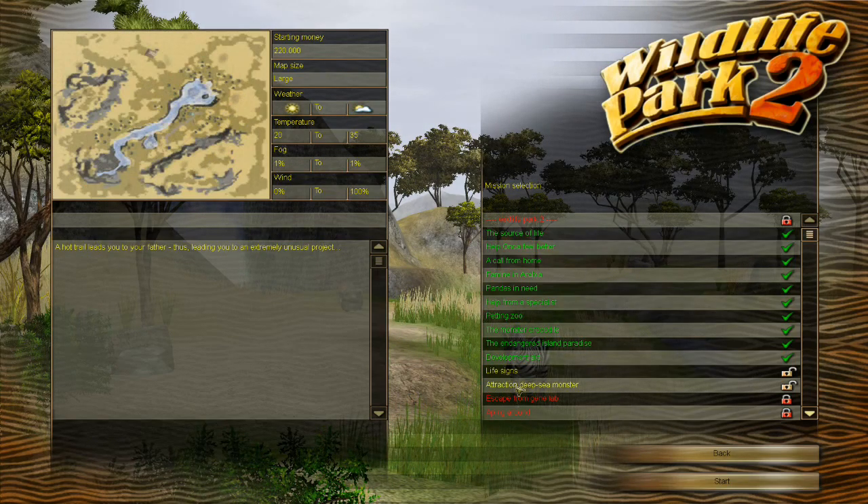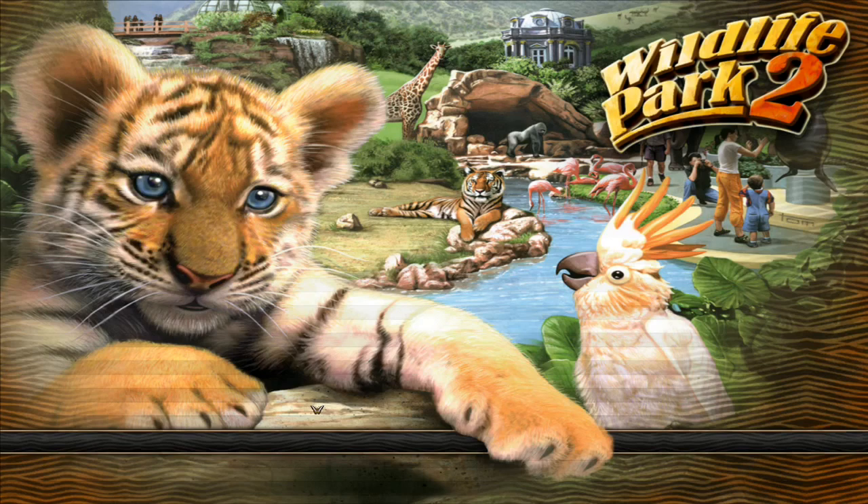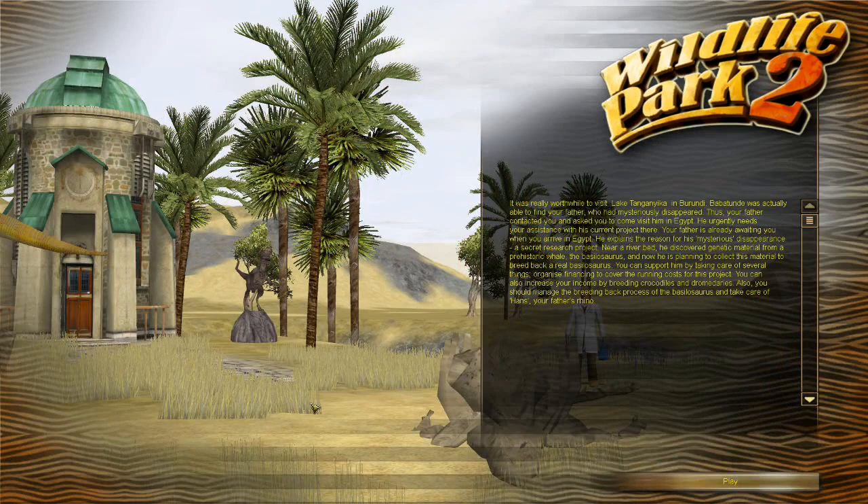So what's this one got to offer us? I'm really looking at the attraction - deep sea monster, that one's pretty darn exciting! But we're going to continue with this one. It says: 'A hot trail leads you to your father, thus leading you to an extremely unusual project.' So it looks like we are back looking for our dad who has historically wandered away from us. We're going to go see if we can find out what he's doing - hopefully solve that little mystery, drag him back to our family in Sweden, I think it is.